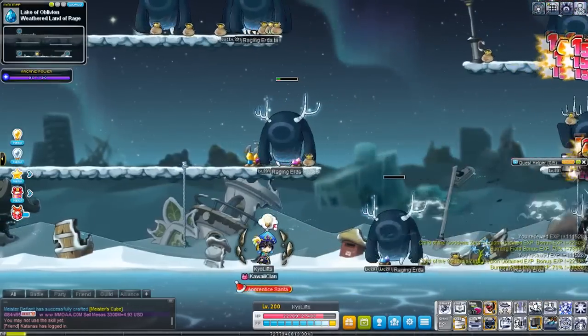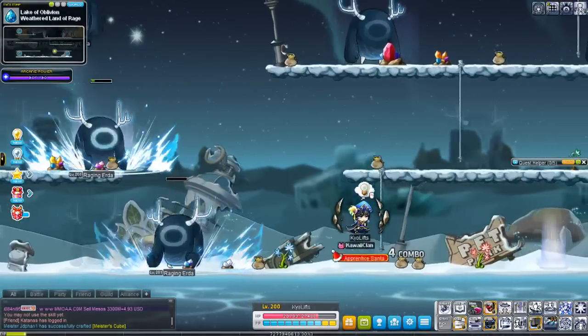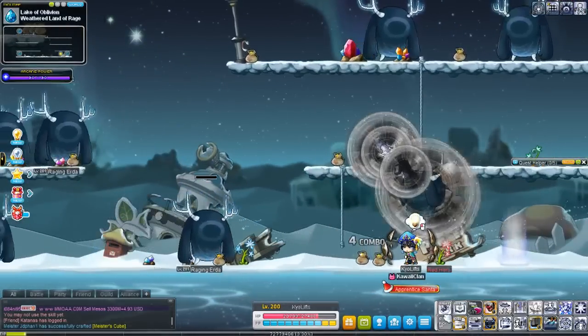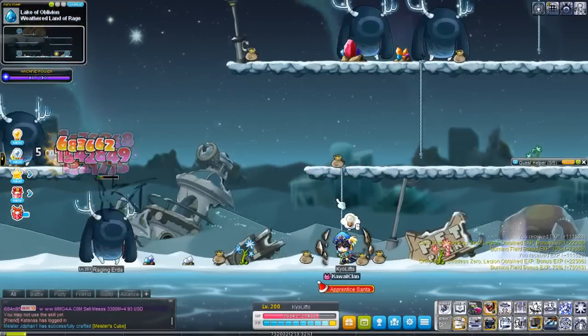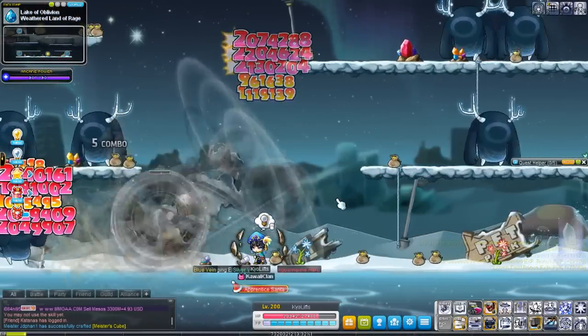You just press down and the attack — or down and Psychic Clutch. You get the skill. It recovers your energy, of course, so it's really useful for that.